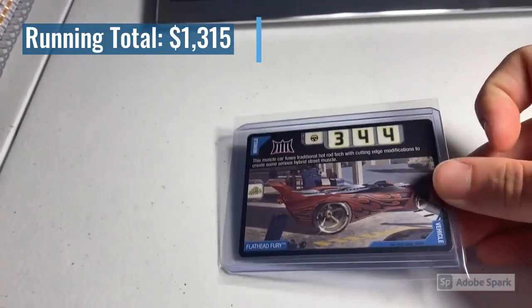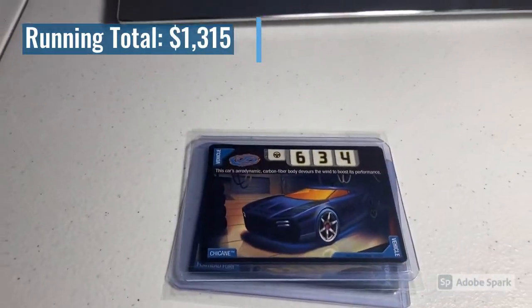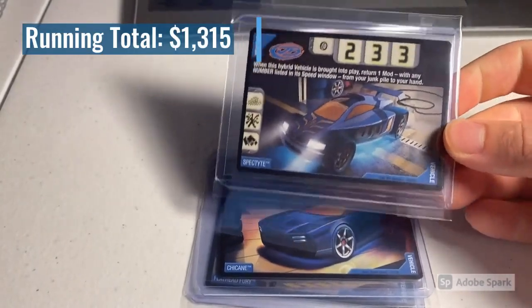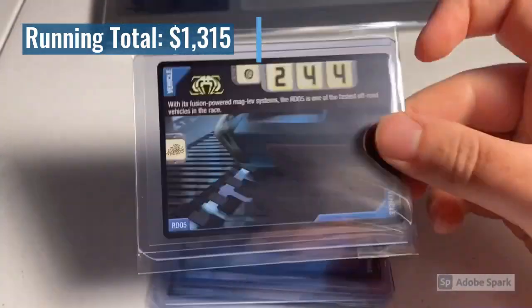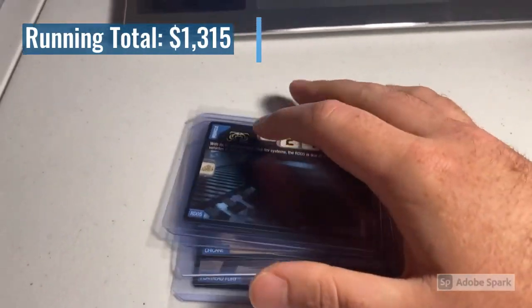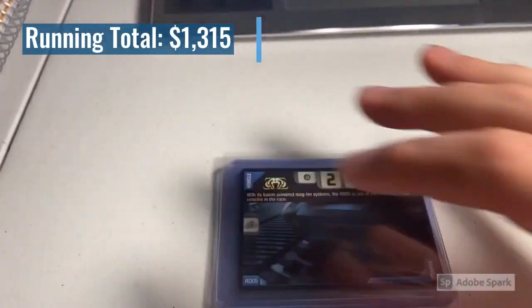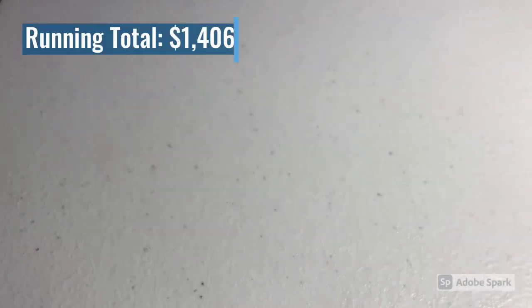Moving on with more Accelerators foil sales, we sold four Accelerators cards: Flathead Fury, Chicane, Spectite — I think I'm down to my last copy, so don't hesitate — and my last copy of RDO 5. Flathead Fury, RDO 5, Spectite, and Chicane are definitely some rare vehicle cards. Total was $91 even.